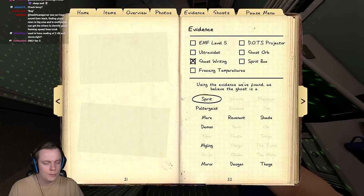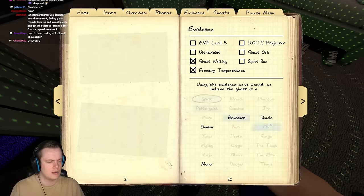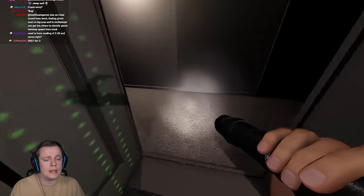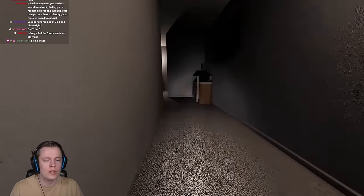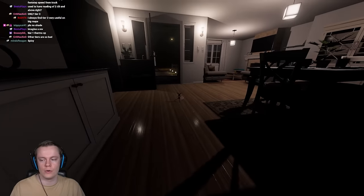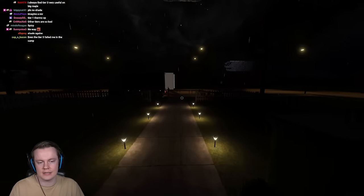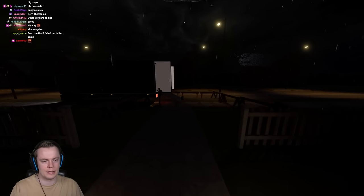We have a revenant-demon situation here. Is it another Shade? The tier 2 Thermo is apparently OP — it's freezing and ghost writing. The tier 1 and tier 2 paramikes are completely horrendous.